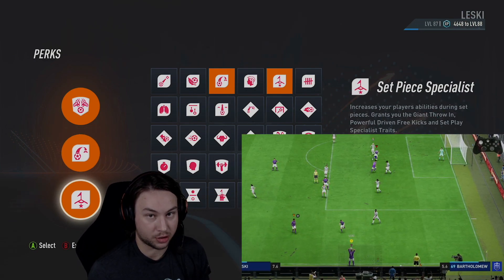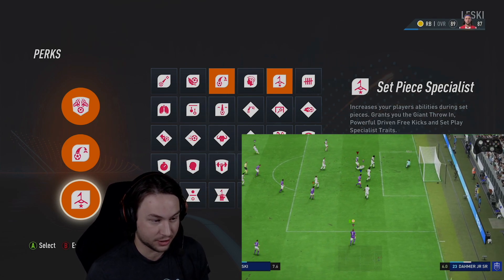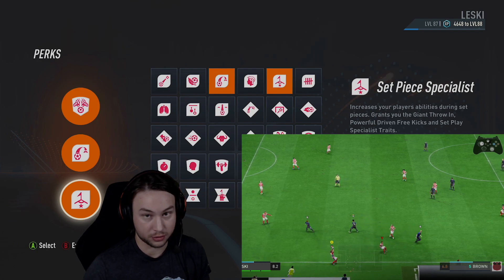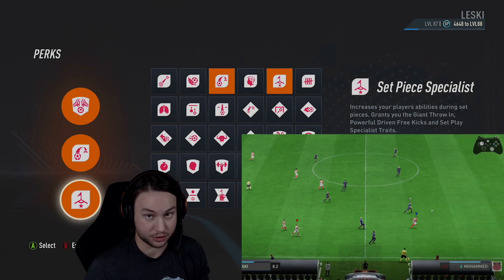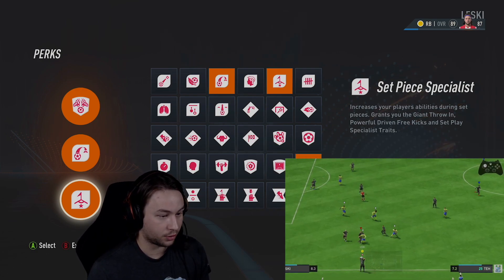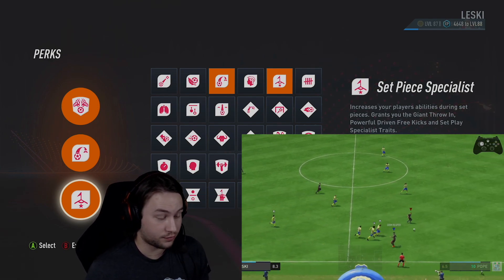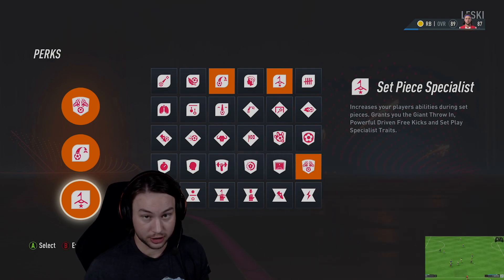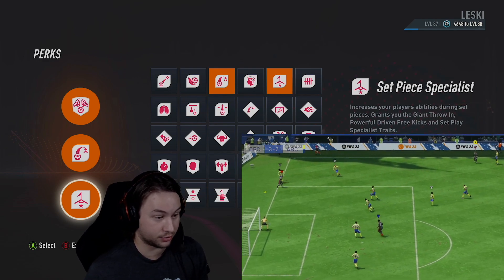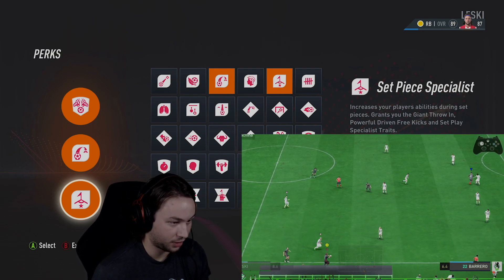The third perk is Set Piece Specialist. The main reason is the giant throw-in trait it gives you. Every time the ball goes out of bounds on that sideline for your team, you are going to get the throw-in because you're listed in the fullback position. So every single time you can hold X and just chunk it down the field — you throw the ball so far with the giant throw-in trait. We actually scored a pretty nice goal off my giant throw-in and really caught the other team off guard.